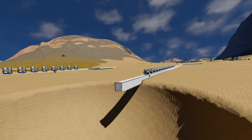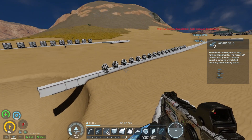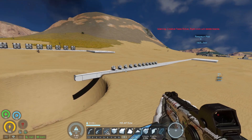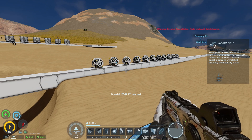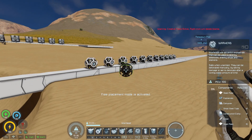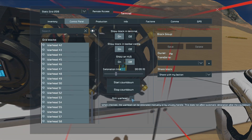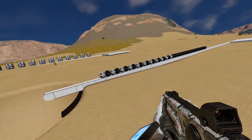It didn't explode the other ones — that's interesting. Each one of these is armed, but it didn't create a chain of explosions; it just exploded within the radius of the one I shot. So it seems like warheads don't do a chain of explosions. I thought it was a thing where everything in the chain would explode, so let's try one more time.